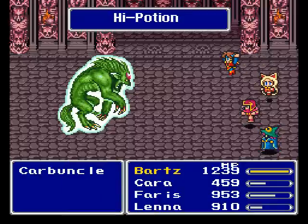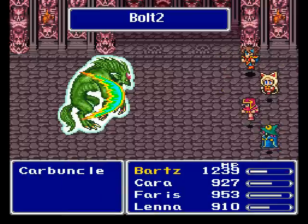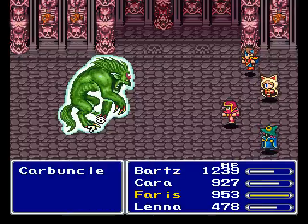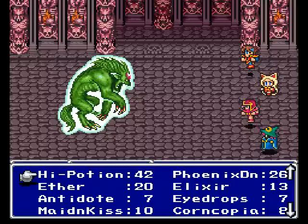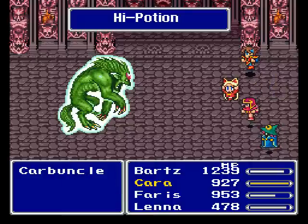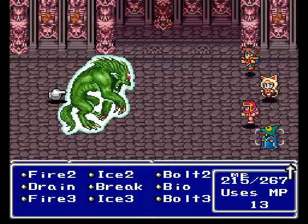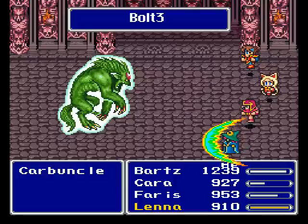I'm gonna use Bartz to heal up, because he's not doing much damage and he's missing a lot. You can keep attacking with Ferris, but I don't see — missing a lot and not doing much damage, so Lena's gonna be our big hitter here. Keep her alive. Good thing you've got lots of potions. Just take your time, because it is paused when you're in the menu. Thank god.